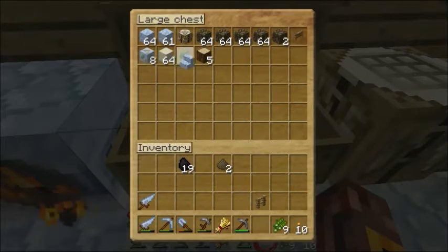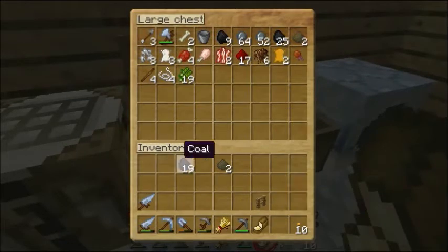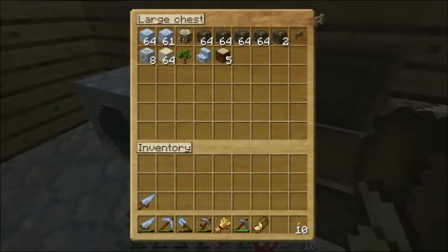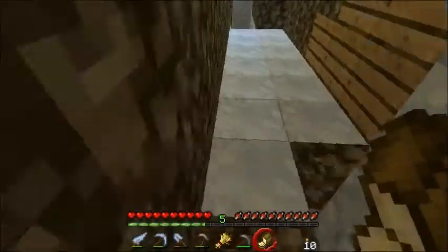Why did we make a fence here? We already had a fence gate. And now we've got some bread, and sugarcane, and more pulp, and some gunpowder — nice. And fence. Alright, I say we return to our mine and start branching out, looking for diamonds.